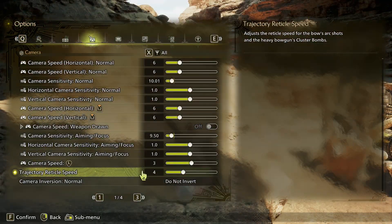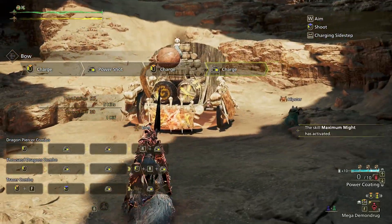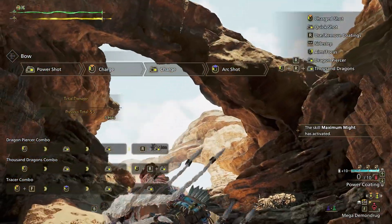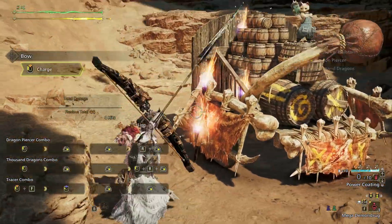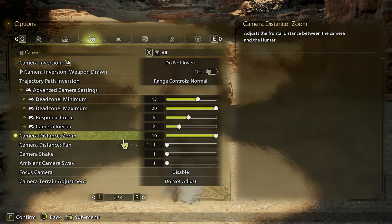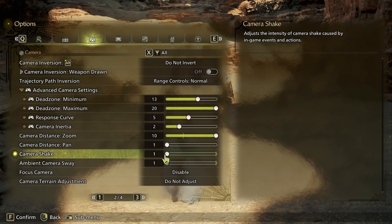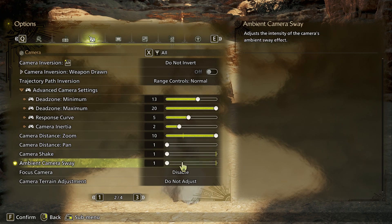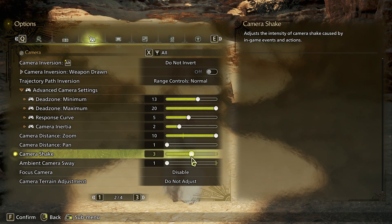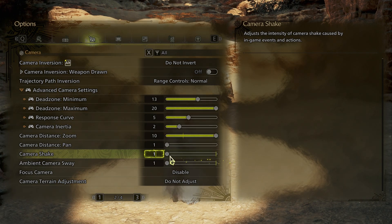The trajectory of speed is for some bow and heavy bowgun attacks where you aim kind of like a mortar, so changing this affects the speed of aiming those attacks. Camera distance zoom you want set to 10, because it's effectively the FOV slider of Monster Hunter and you want to see as much as possible. Camera shake and sway I put on 1 — some people enjoy these, but when you're farming monsters it starts to become very annoying and might give you motion sickness.